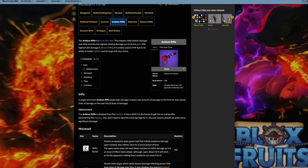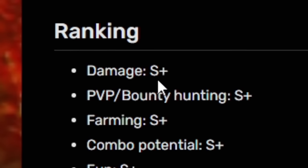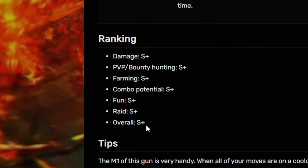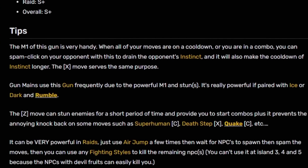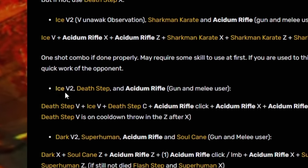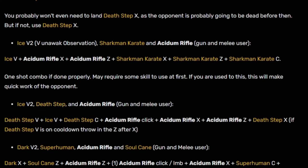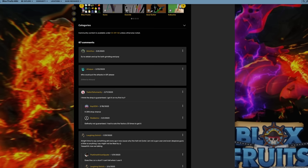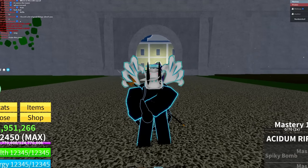So this is the Acidum Rifle on the wiki. As you guys can see, it's dropped from factory and it has a 20% chance of dropping, so it is quite low. In the ranking section, the damage is S-plus tier, PvP is S-plus, farming is S-plus, the combo potential is S-plus, it has an S-plus rating for fun, raids, and overall — just an S-plus gun. On the wiki there's even a tip guide that tells you combos. For the tips, it says gun mains use this gun frequently because the mouse-click stuns are very powerful when you pair it with ice, dark, or rumble fruit. And it gives a bunch of combos — ice V2, death step, and the Acidum Rifle. I never thought death step would actually have a good combo. Somebody commented it's easy to obtain and OP for both grinding and PvP, but another person said they had to solo factory 23 times to get it — that sucks. I am super hyped to level up this Acidum Rifle.